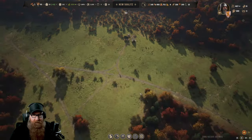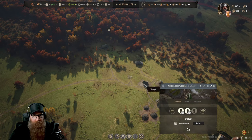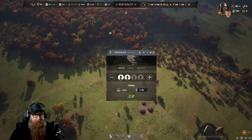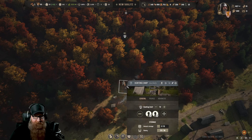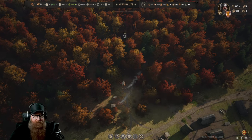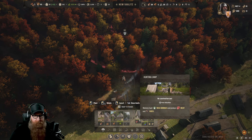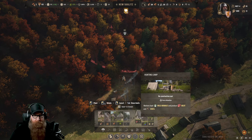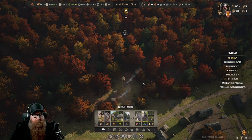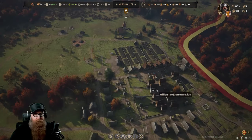There are a few things you want to focus on. You want to get a logging camp down quickly, a woodcutter down quickly, and a forager down quickly. The other benefit of hunters is these camps don't cost anything to build. If we go to construct a hunting camp, there is no cost to it — this is one wood for the woodcutter, and zero — no construction costs for the hunting camp. So you can put those down anywhere.